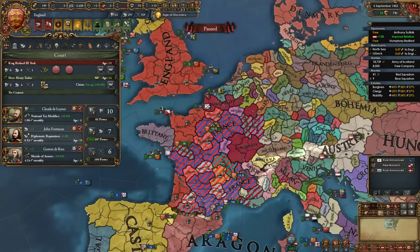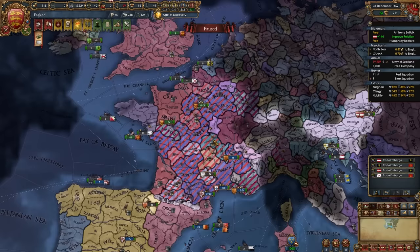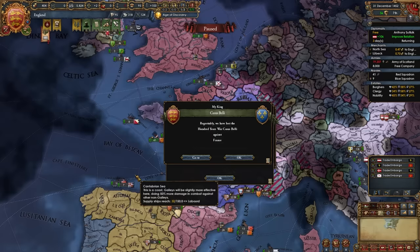Once this war is pretty much done, you can get rid of the more expensive mercenary company. Now that it's December 31st, I'm going to peace out: take the union with France option and all of their money. That's your personal union war with France done, and just like that they're our junior partner.